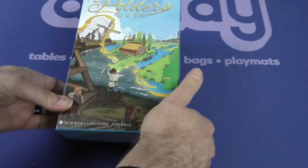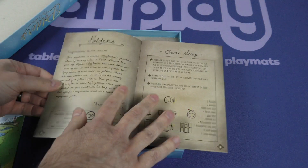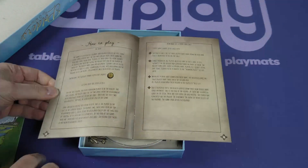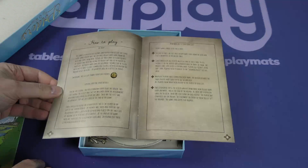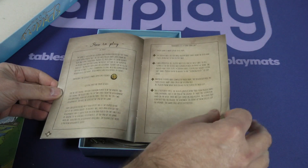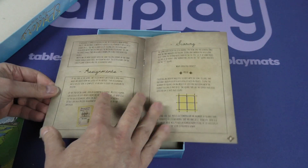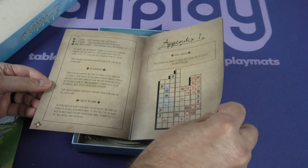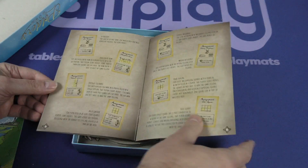Let's take a look inside the box. We've got rules in different languages — looks like this is going to be the English rulebook. So we see our game set up here. How to play: five rounds, each round consisting of five turns. Every turn a player takes the top three Polder-shaped cards from the deck and turns them over. There are some translation issues here. You've got some drawing rules, assignments, and scoring. The game ending after the fifth round shows you how you earn points. They've got a scoring example in the first appendix, and then the assignment cards in the second appendix.